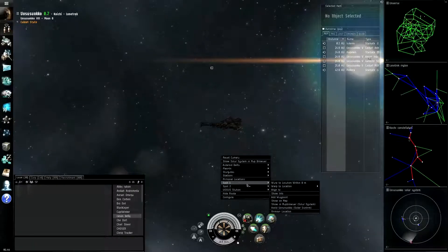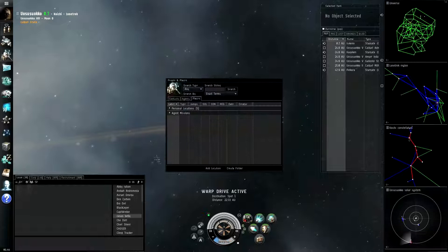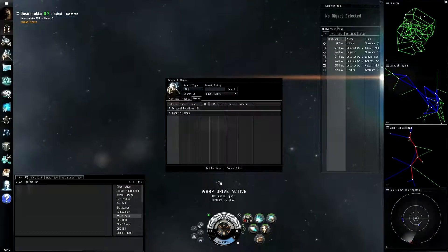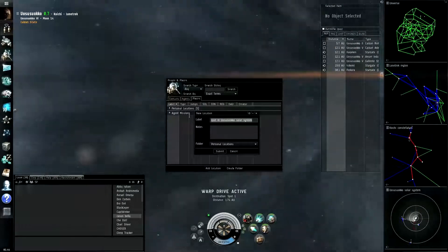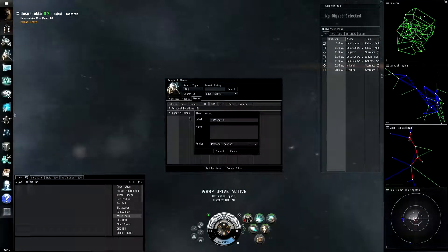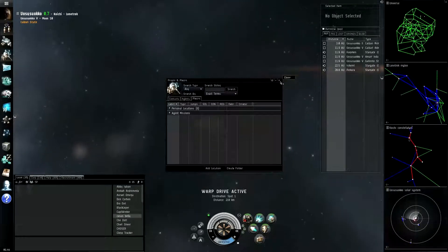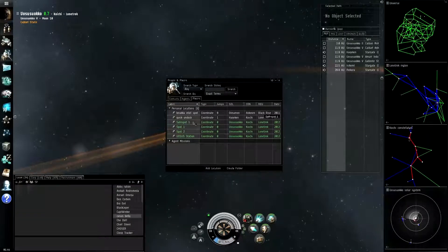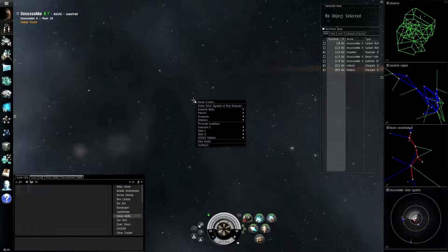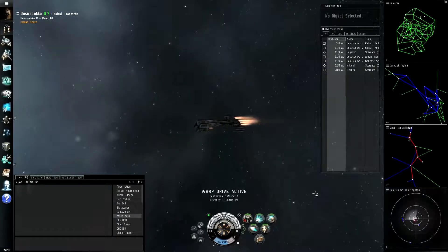Let me warp over to Spot 1 now. You'll see that it's 22.3 AU from here to Spot 1. Let me bring up People and Places again. Somewhere around halfway through that I'm going to add my location. I will call this Safe Spot 1. I do like to keep a pretty easy naming convention on my safe spots — that helps me out — but I will show you when there's some times that you would want to change up how you name it, so that you know exactly what you're looking for when you bring up that right-click menu and you may have to click something in a panic. Here's Safe Spot 1 in my personal locations. Let me right-click, Safe Spot 1, warp to location within 0.